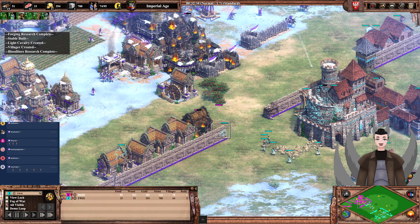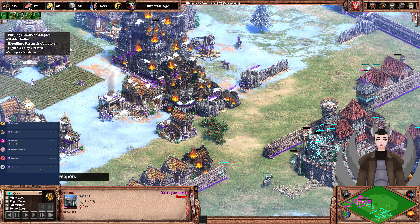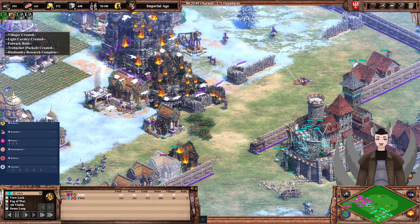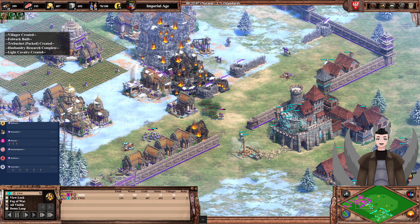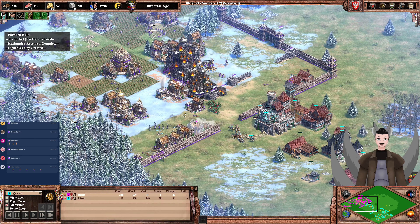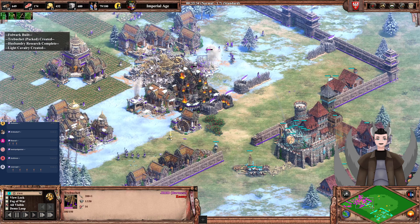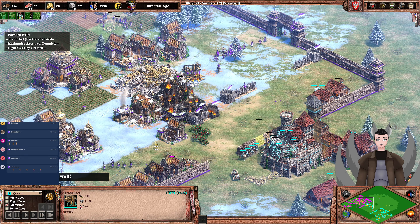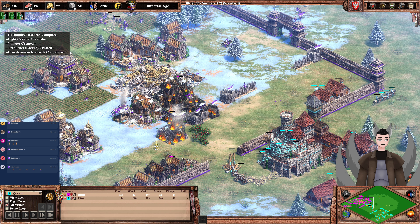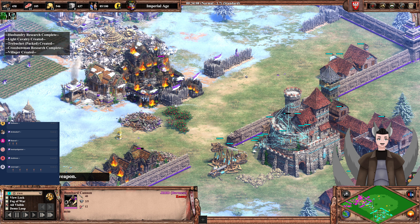Looks like Pink's castle will go down. There are some more villagers in the war and some Obuchs deployed. One of Cyan's trebuchets has received some hits from Pink's trebuchet. Looks like Pink has run out of stone for repairing the castle — he does purchase some stone, as it's all plus one hundred. The Obuch isn't being engaged well by these forces. A relic was dropped — the monk must have had no pathing here and went the long way around, to his death. Was that a bombard? Yes, there is a bombard right there.